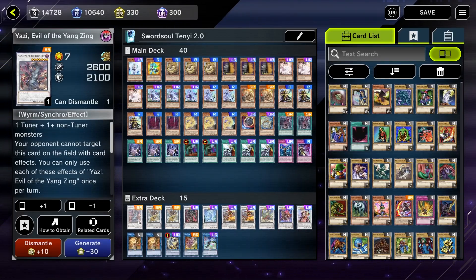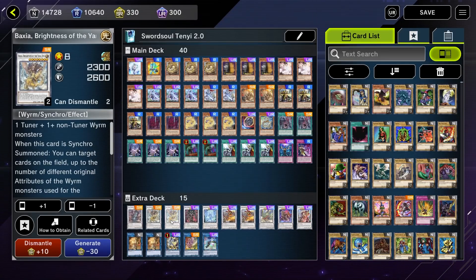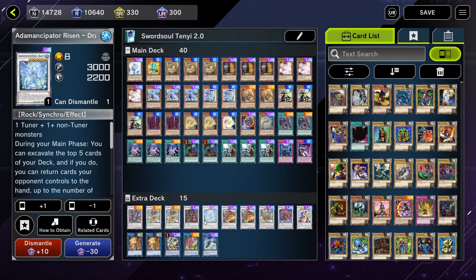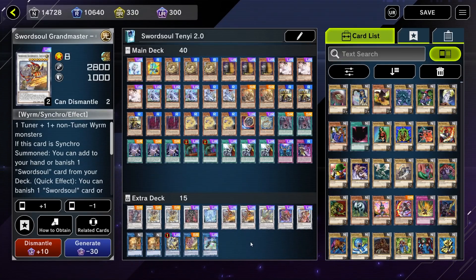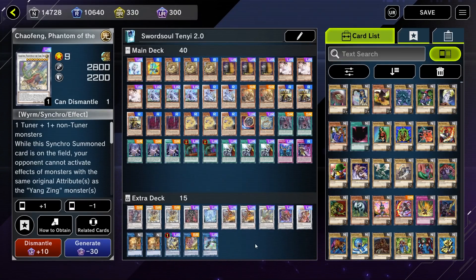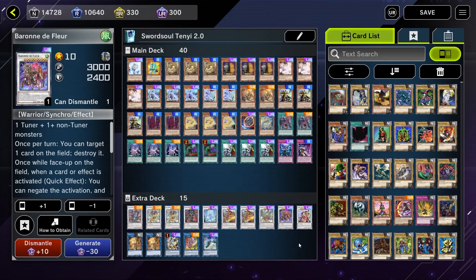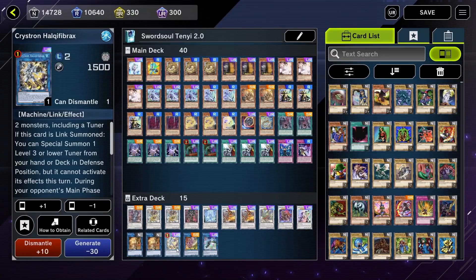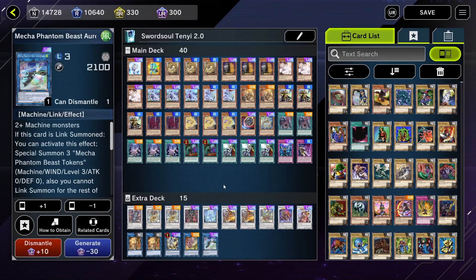Down here in the extra deck, we are playing 1 Yazi Evil of the Yang Zing, 2 Baxia Brightness of the Yang Zing, 1 Draco Berserker of the Tenyi, 1 Adamancipator Risen Dragite, 2 Sword Soul Grandmaster Qixing, 1 Chaofeng Phantom of the Yang Zing, 1 Baronne de Fleur, 1 Sword Soul Supreme Sovereign Chengying, 2 Monk of the Tenyi, 1 Crystron Halqifibrax, 1 Shaman of the Tenyi, and Mecha Phantom Beast Auroradon.